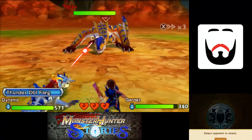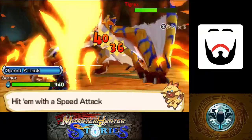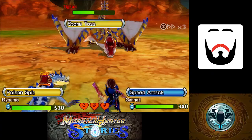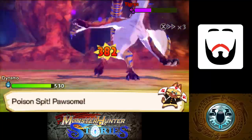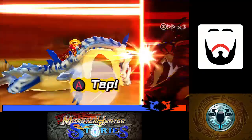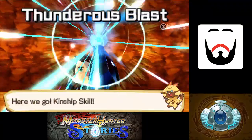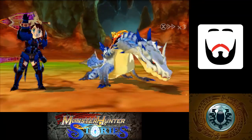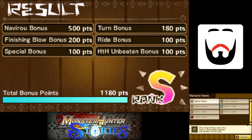Let's open with Thunder Double Fang — that ought to do just fine. Yeah, that did just fine. You can use poison spit since it's not targeting you. And I believe this will probably finish it. Yep. Could have dealt with having more Tigrex stuff, but oh well.